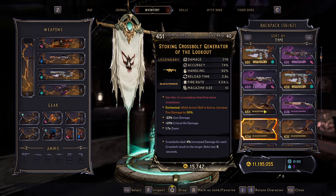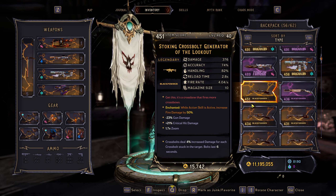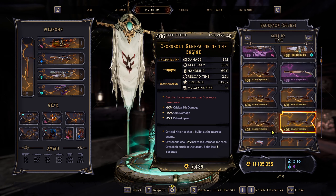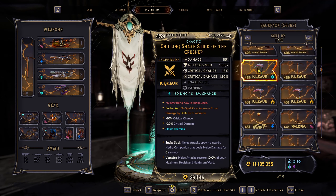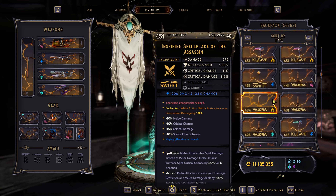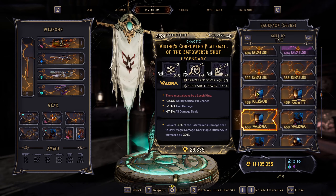After farming this boss, I'll show you what he dropped. The main thing being the crossbow generators, because this is his dedicated drop. As you guys can see, I got five of these. He also dropped quite a few of the snake sticks, but those aren't his dedicated drops, at least as far as I know.